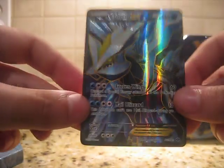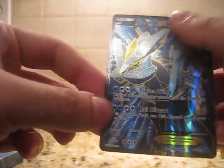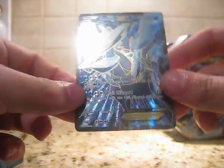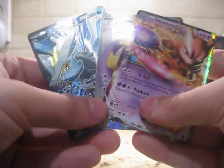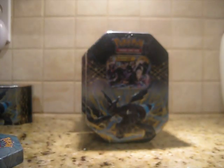Obviously the best pull in this entire Kyurem tin set was the Kyurem EX Full Art — it just looks amazing in person and this camera isn't doing it justice. I'm not complaining at all so far. Stay tuned for the Zekrom tins, the final of the set. I'm going to go call my girlfriend back before she kills me. And then we're going to open up these Zekrom EX tins.